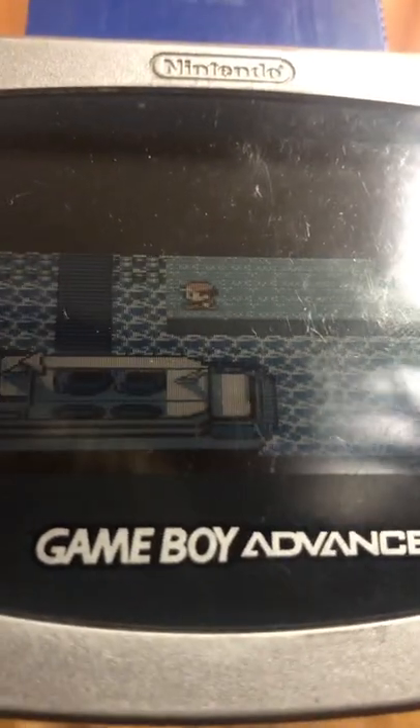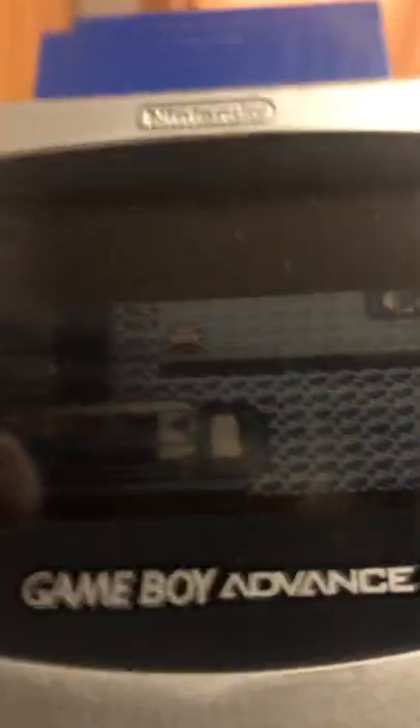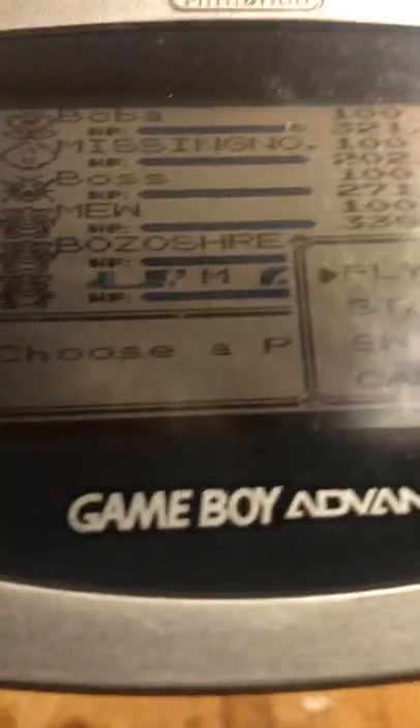That is how you get back onto the SS Anne in Pokemon Blue. Or Red — this works with Red as well. I hope you guys enjoyed. Like and subscribe, I guess.